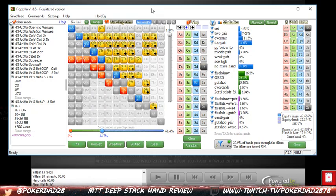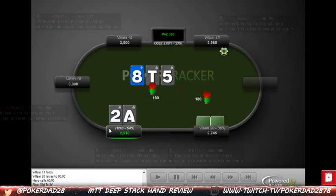The question is can we raise here? I don't think we want to raise because it's a pot-sized bet — a raise is going to almost commit us. If he does happen to call, we're going to have to pull off like a triple barrel bluff early on, blind versus blind versus a player we don't know much about. So I think calling here is probably the best play, and that's what we do.